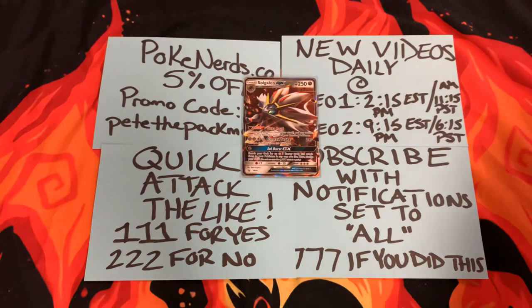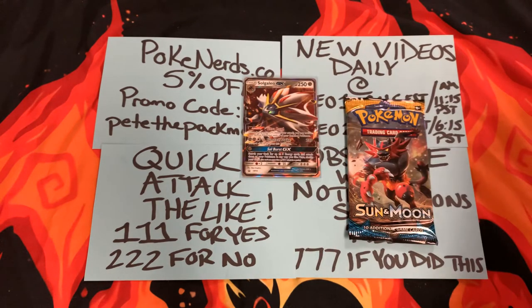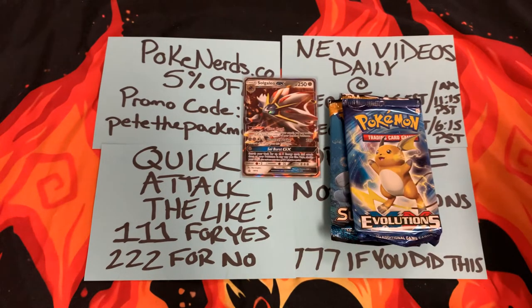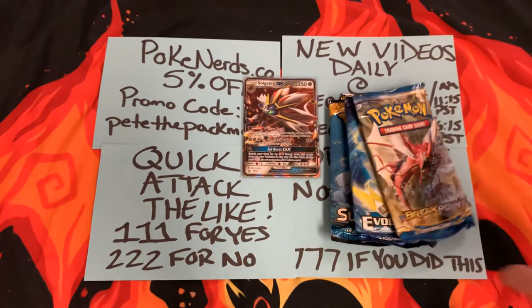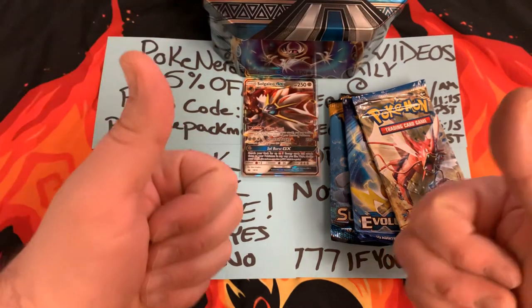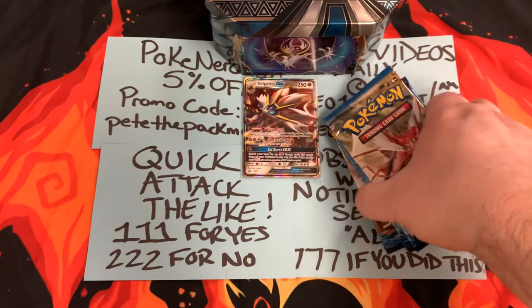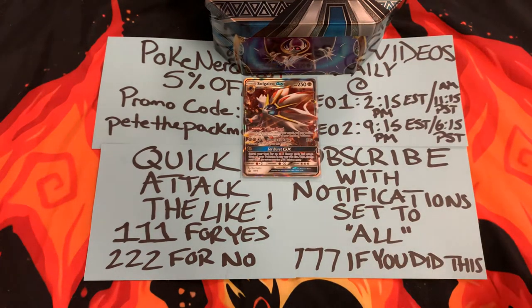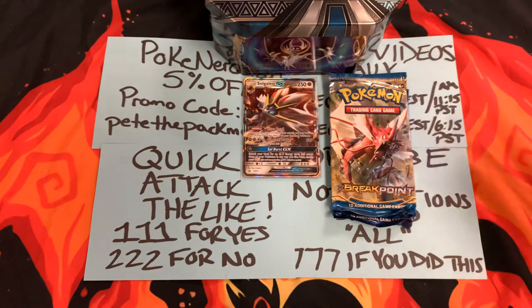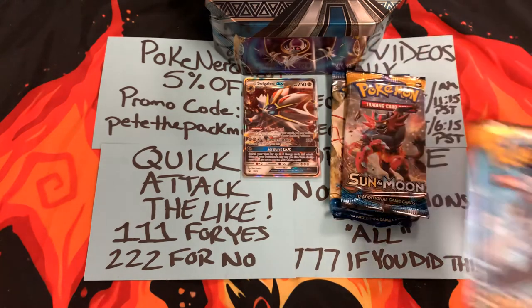So we've got a Sun and Moon base set, another Sun and Moon base set, XY Evolutions, and an XY Breakpoint. So this is fun. And everybody, we are going to go on this video for 15 likes down below, so comment 111 if you hit the like. Let's do Evolutions last in case we pull a Charizard. Let's do Sun and Moon base set first and give it a shot.